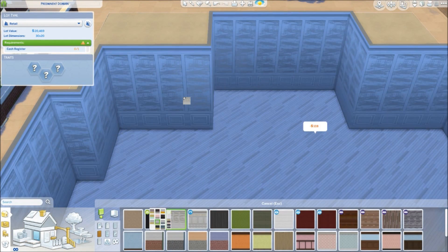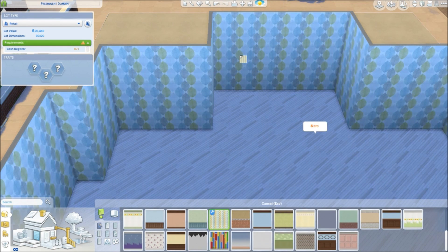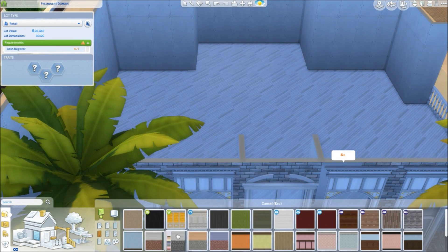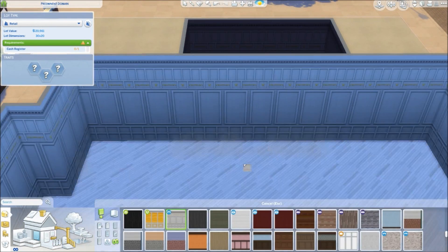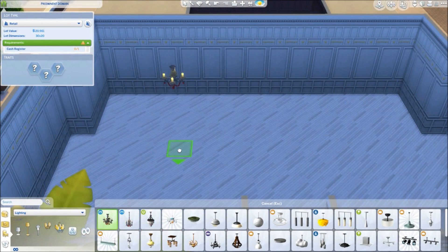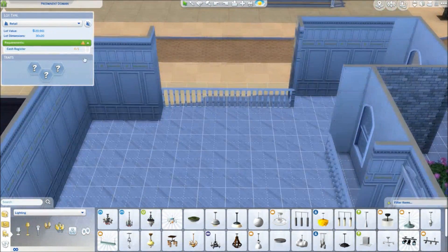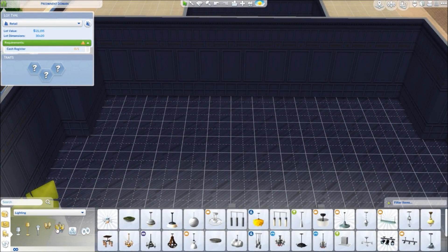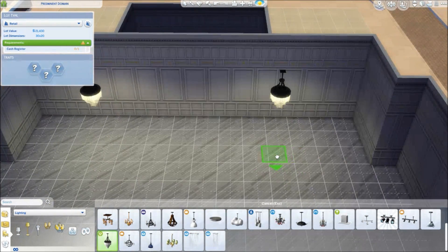I used this new flooring from the Vampires Pack and it is gorgeous — so, so nice. It's probably one of my favourite floors in the game in terms of wood flooring. I used this panelling here to create a kind of vintage vibe — very classy, expensive vibe. I used these chandeliers everywhere and they really, really looked good. I did have to put a spotlight above them as well because they weren't really that bright.